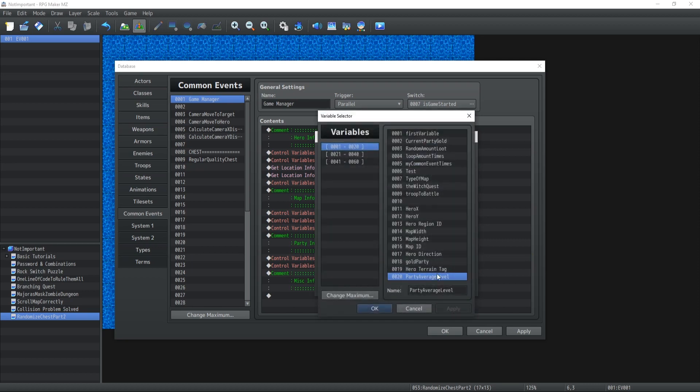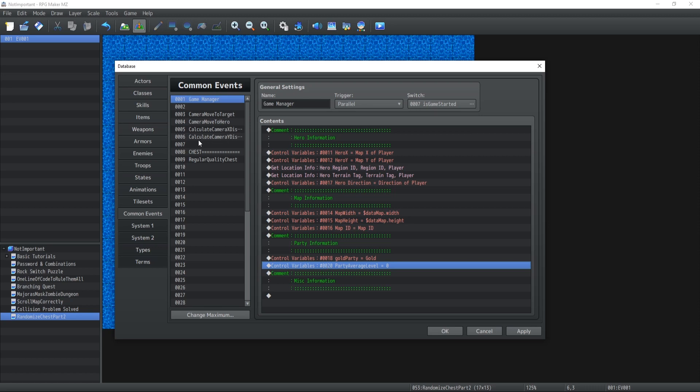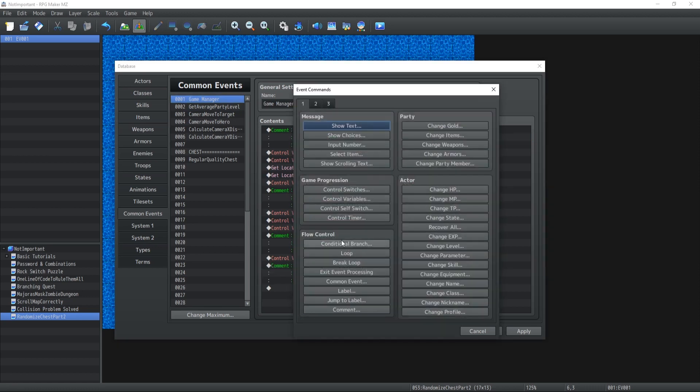We're gonna create the party average level variable. What we're gonna do is set the constant to zero. The best approach will actually be to create itself a common event that I will call 'get average party level', because it's gonna have a lot of logic which is just gonna waste a lot of space inside the game manager. Inside party information, we're simply gonna call that common event.